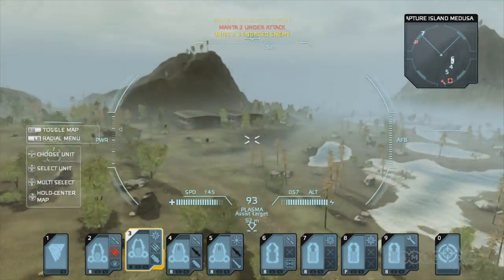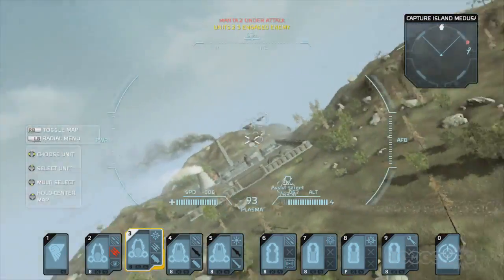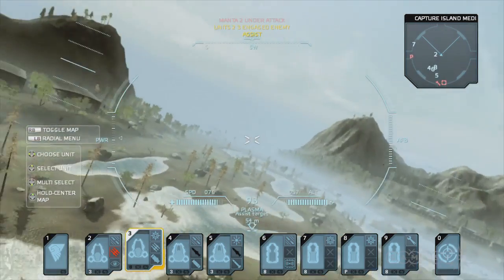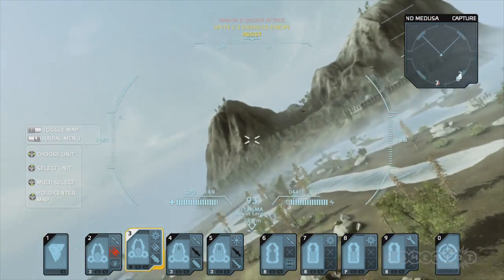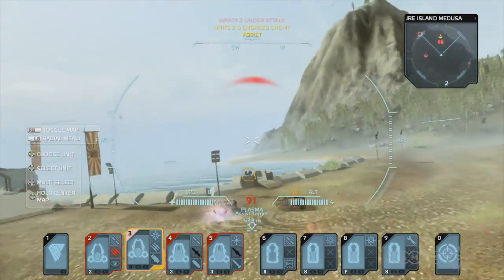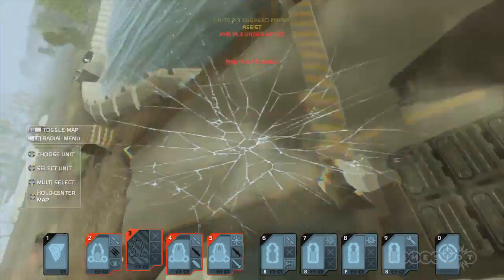So you can actually switch between vehicles just whenever you want? Yeah, it's really seamless and instantaneous. Just switch to the flying unit Manta, which is sort of a crossover between a UAV aircraft and a helicopter, so it handles pretty well. And I'm doing a flyby over these enemy Boris units, which are basically tanks.